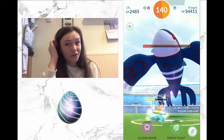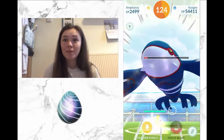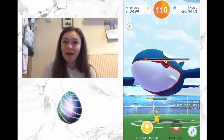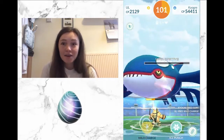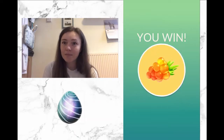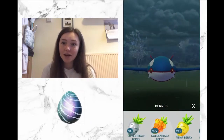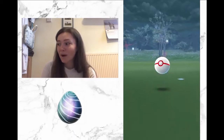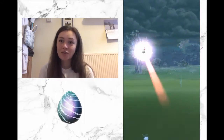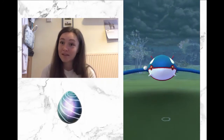I think Surf is a great choice — it has STAB because it's a water type move on a water type Pokémon, plus it charges really fast, giving you shield pressure. Then there's a bit of discourse between Blizzard and Thunder as the other charge move. Blizzard has slightly more damage per second, but it's marginal — about 0.6. However, it does have better coverage: being an ice type attack, it gives super effective damage versus flyers, ground types, grass types, and dragons, whereas Thunder is only super effective against flyers and water types. However, in the mirror match, having Thunder would really help because it does super effective damage versus the other Kyogre, whereas Blizzard does not.